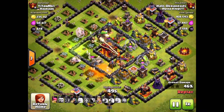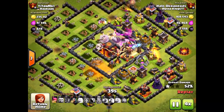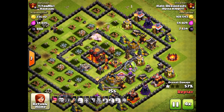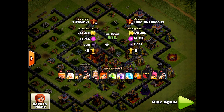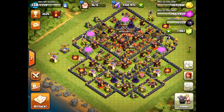Look at this — 46%. I'm not going to get the town hall, but it doesn't matter. I got the one star and that's all that matters. With the loot bonus I do gain about a thousand or more in dark elixir every time, and some gold at that. You trophy push, you get some dark elixir, you get some regular elixir, and things like that. It goes well.